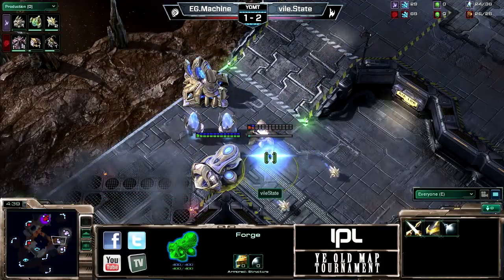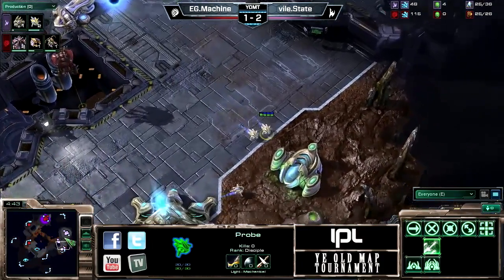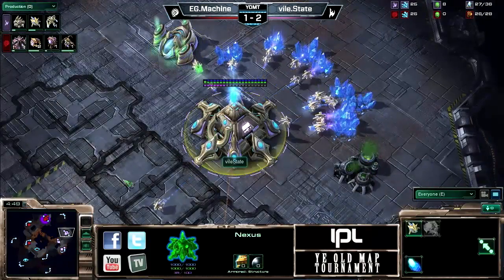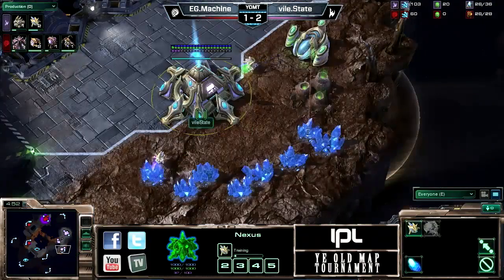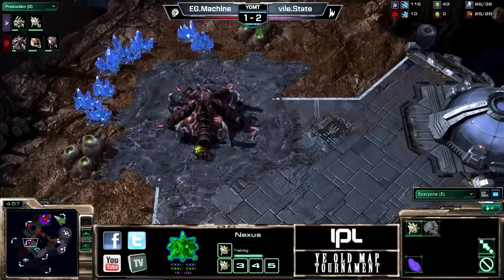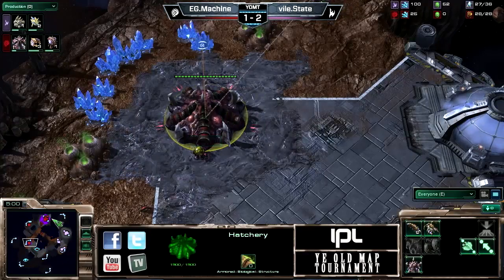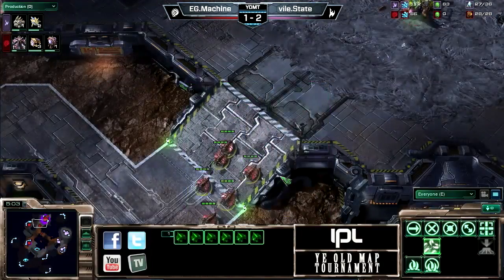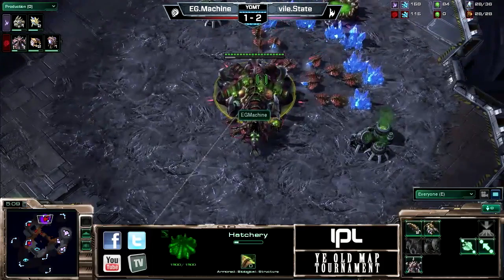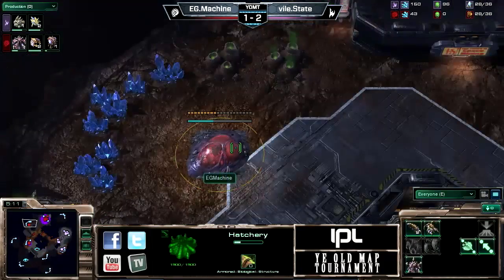Back in the day misplaced main buildings happened all the time because people didn't know exactly where to put them. State has already got two gas, one at each of his bases. Machine has finished up his next hatchery and is already transferring over a few drones, and we'll see how quickly he decides to take gas.